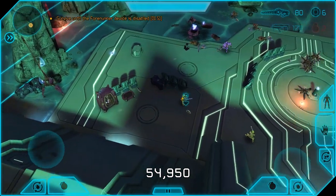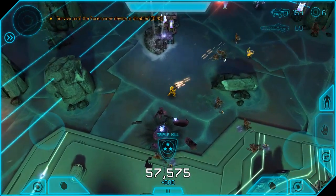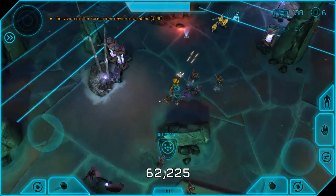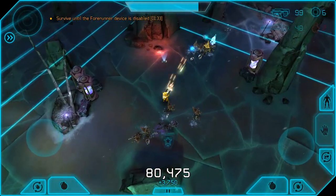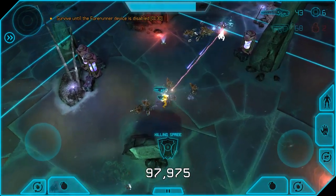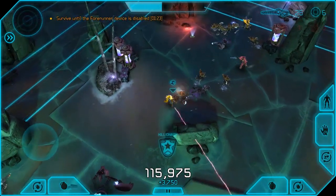Now swap out the shotgun as we start to see a number of Elites. I love this combo: use the SMG to kill Grunts, swap to the Focus Rifle to kill the Elite, back to SMG for Grunts, swap for the next Elite. In my opinion this is by far the most efficient approach to keep that killing spree going — because if you don't combo every single one of these guys, you're not going to get the gold star. It's that difficult.